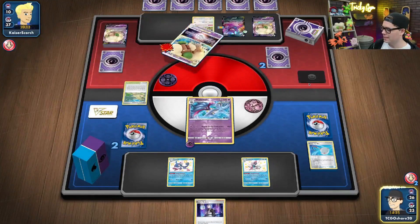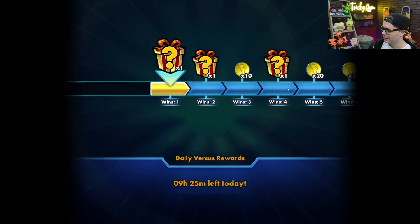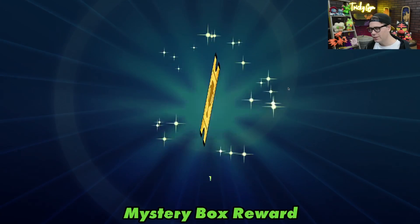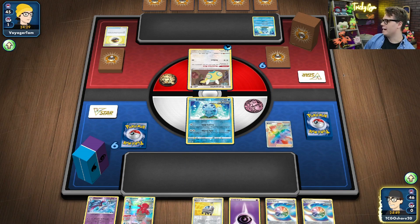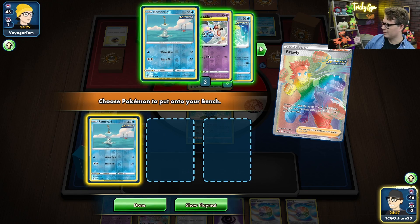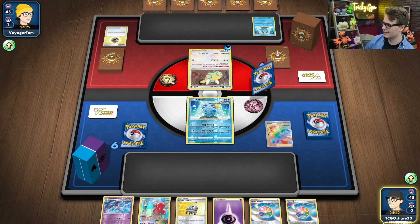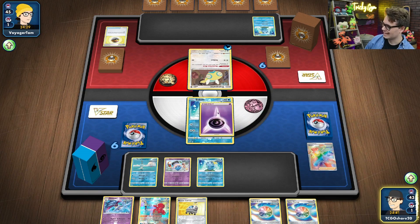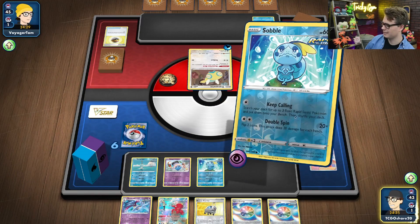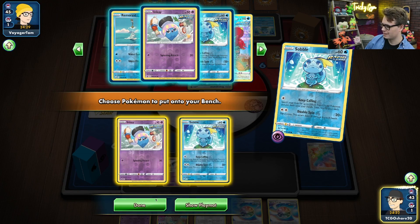Basic Energy is very easy to get onto Malamar — consistent 280 damage every turn, no sweat. We got the cracked opener with Brawly — let's go Brawly, go get some fellas. And then guess what? I'm gonna get some more fellas. I'm here to just get the fellas into play. Keep Calling, Brawly, Keep Calling — busted turn one, turn two. It's about as good as it gets. We've got Octillery in hand, can use Rapid Strike Search, maybe get Karina's Focus and draw some cards.